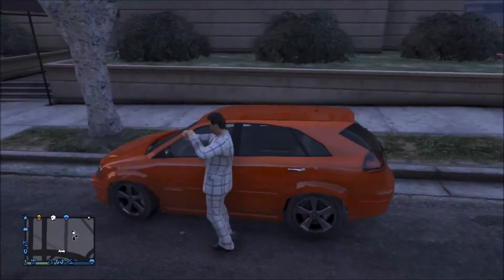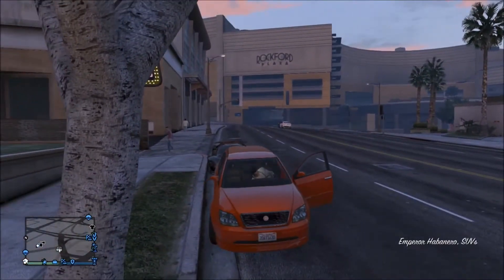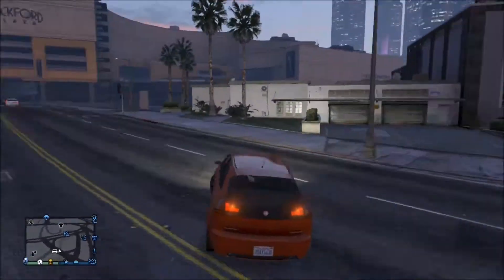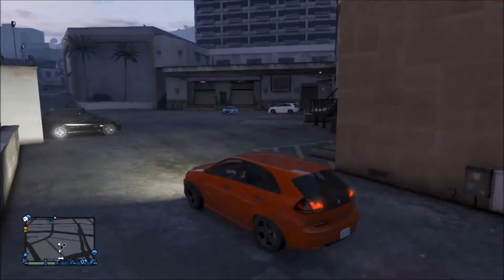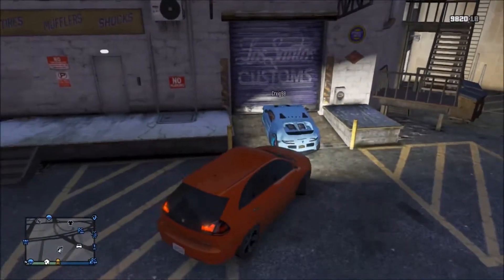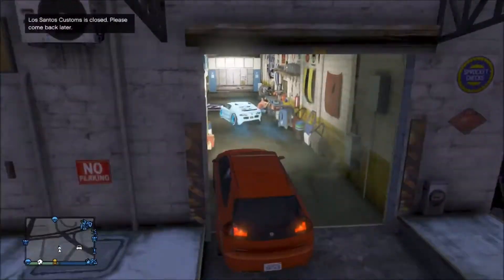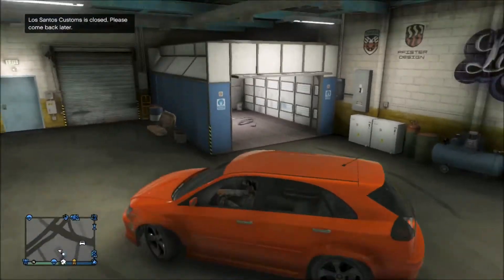First, you're gonna want to get a car off the street and have a friend with you — you're gonna need a friend for this glitch. Or if you modded in a car and want to do it for a couple friends, something like that. Get the car and go like this. You're gonna want to have Los Santos Customs closed. He's supposed to be behind me but he went in front of me and started glitching, but that doesn't matter — Los Santos Customs is closed.